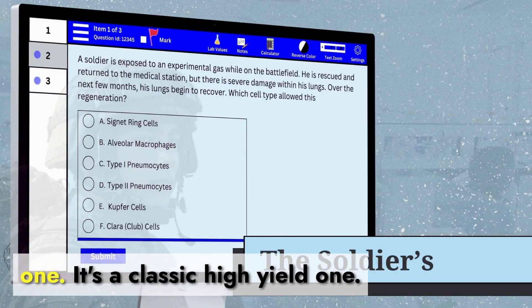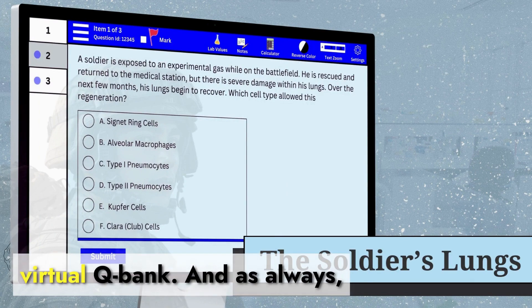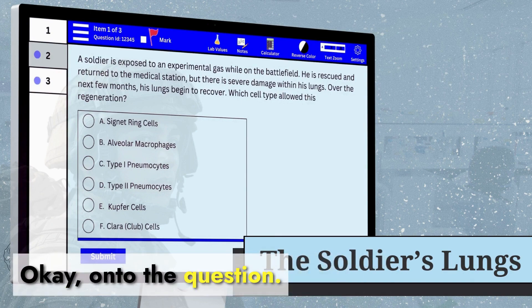So this question is a pretty classic one — a classic high-yield one. Thank you for joining us in our virtual QBank. As always, we'll have a screenshot at the end of a table for you to take home. On to the question.